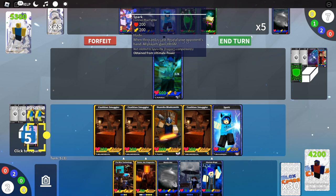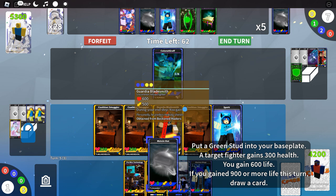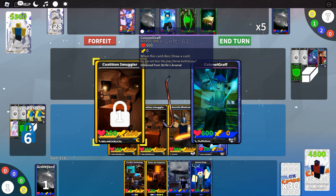Play Melvin Hat and the Coalition Smuggler. The Guardia Bladesmith will gain more health. Now let's attack — Colonel Graph has to go. Destroy them with the Guardia Bladesmith. I have no idea what they're going for; they just drew Cardio Space Sandwich.